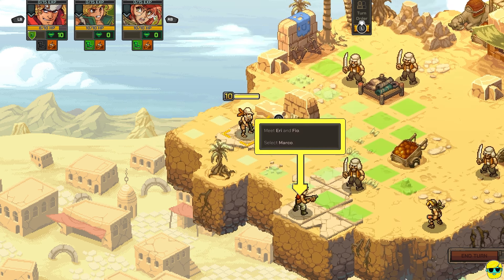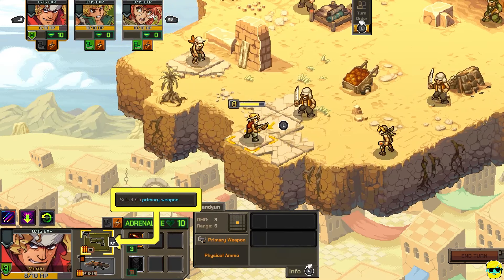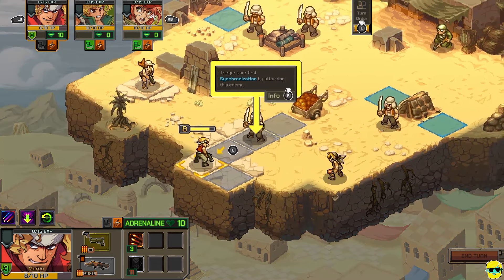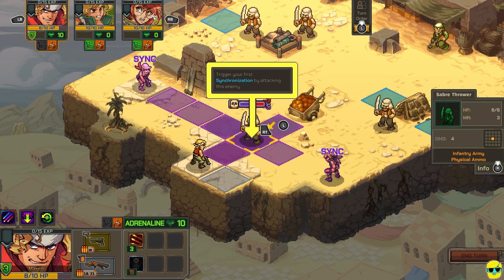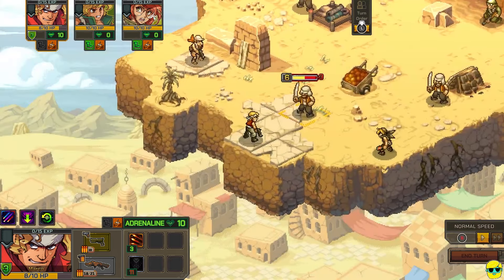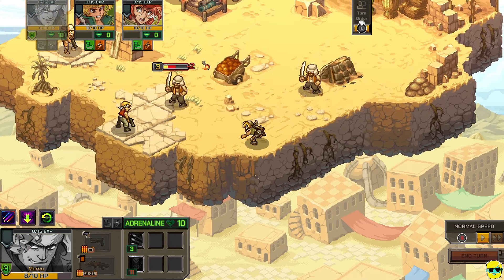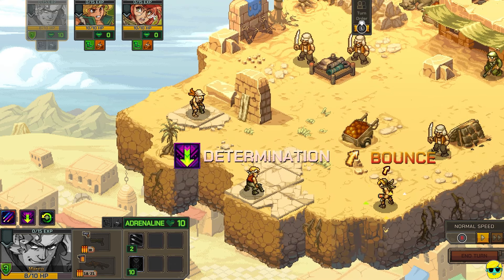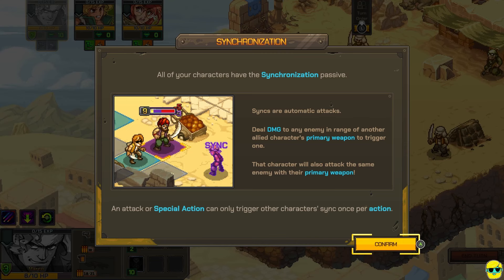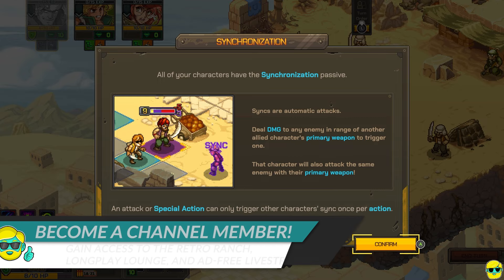Meet Arian Theo. Select Marco and select his primary weapon. Trigger your first synchronization by attacking this enemy. I'm going to attack this enemy. The other people say 'sync' — maybe that means if you pile up attacks on somebody. They're just going to automatically attack — she threw a grenade, or shot him. Just the signature awesome Metal Slug animations for everything. All of your characters have the synchronization passive. Syncs are automatic attacks: deal damage to any enemy in range of another allied character's primary weapon to trigger one. That character will also attack the same enemy with their primary weapon. An attack or special action can only trigger other characters' sync once per action. That was pretty sweet, though.